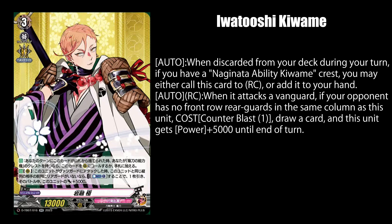Iwatoshi Kiwimi, when sent from your deck to the drop zone during your turn, lets you either call him to rear guard or add him to your hand if you have a Nagi Nata ability Crest. And while on rear guard, you can pay 1 counter blast when he attacks a Vanguard while your opponent has no front row rear guards in the same column as him, to draw a card and he gets 5k power. So this is to assume your curved sword boy Vanguard attacked first in order to utilize his skill.